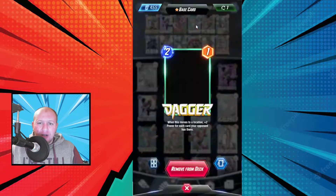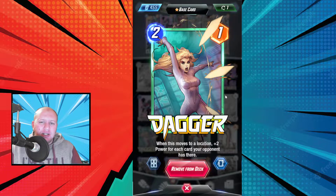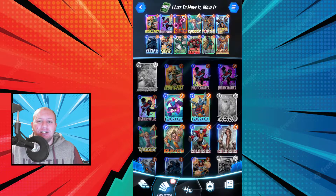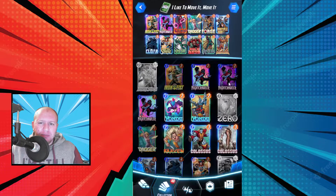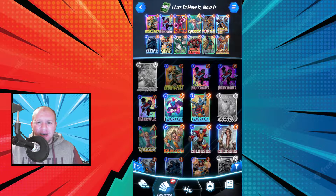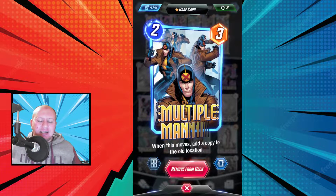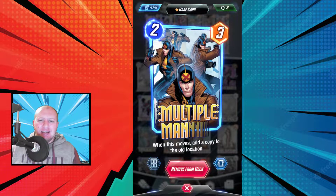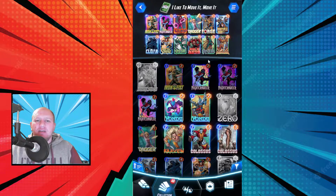We've got Dagger here. Whenever you move her, she gains power based on the location she ends up at, which synergizes well with Cloak, Heimdall, and Iron Fist if you want to use her early on. We've got Forge here — mostly to enable us to get a big Multiple Man, but sometimes I use him to buff up a character later on. Usually Multiple Man is the best option because of his ability, which is just insane. Every time you move him, he adds a copy of himself back to the location he was at. So you can just move him around and he fills the board with really great copies of himself if you've managed to buff them up.